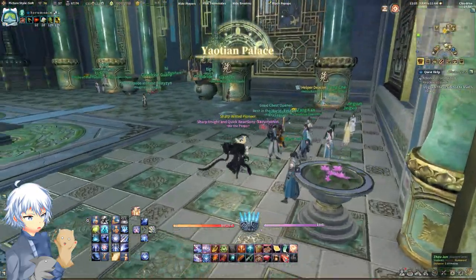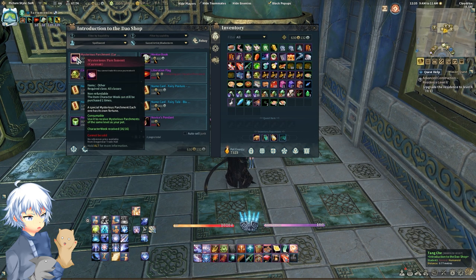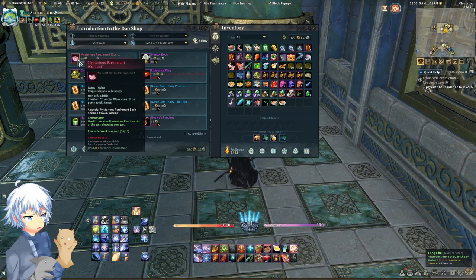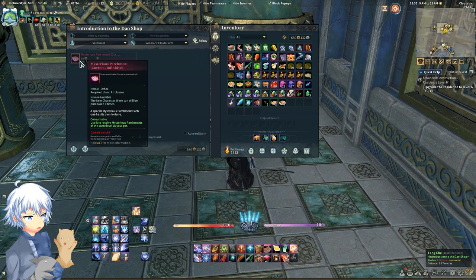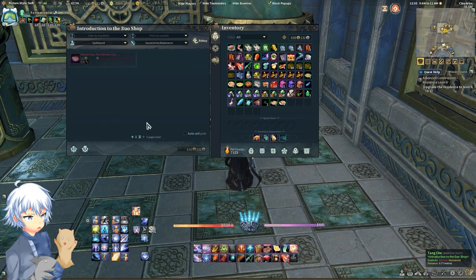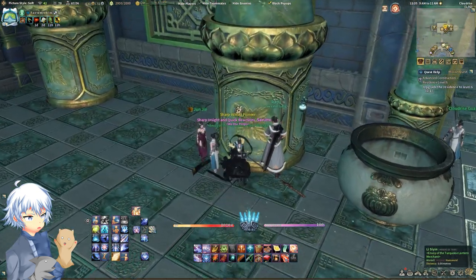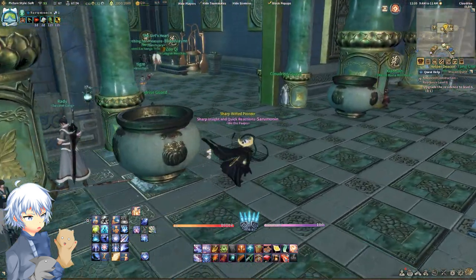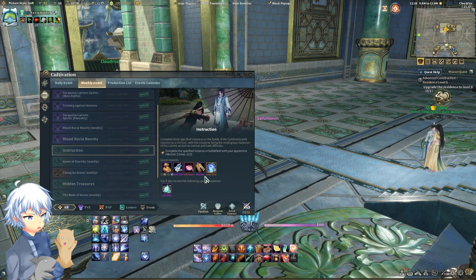We'll go over to the main building — this is where you'll be able to purchase the most important parchments. Let's start with the Mentor Shop. You'll see 'current,' which I don't really recommend buying unless it's the very last thing you need. I recommend buying the Infinitive. The reason is it will not count towards your total amount needed for the parchments — so if I buy the current one it will count towards my 16 cap. Infinitives will not. You can purchase additional current ones at the Blood Rubia Shop and the Turquoise Shop. My recommendation is to get all of your infinitives first, then do your raids that can drop the 75 ones, and then cap out with the current ones.